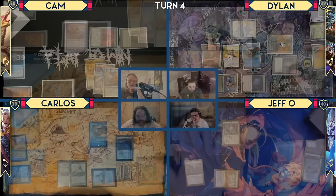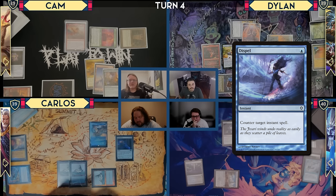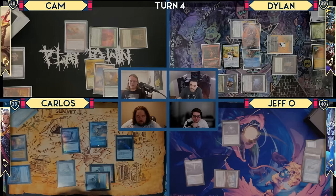I'm going to respond — I will cast Fierce Guardianship on your Mystic Remora. Jigger, Mystic Remora — yes. Okay, Fierce is countered. You got it — Mystic Remora resolves.